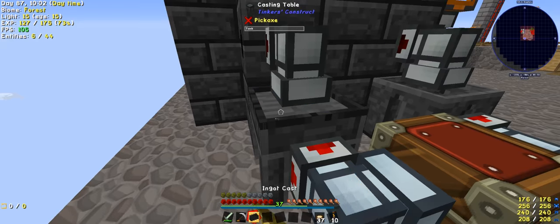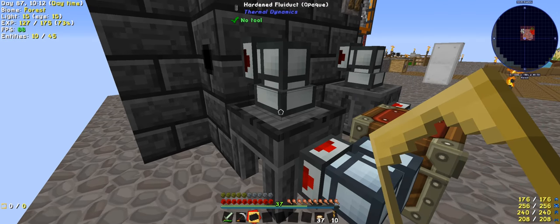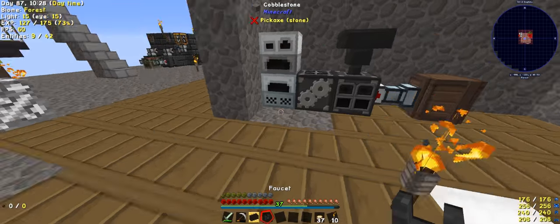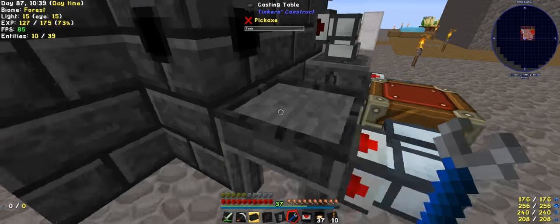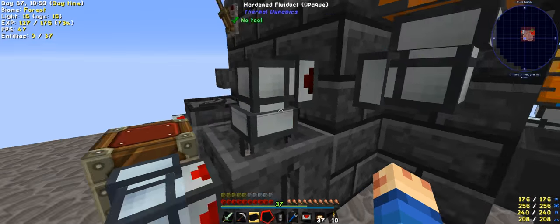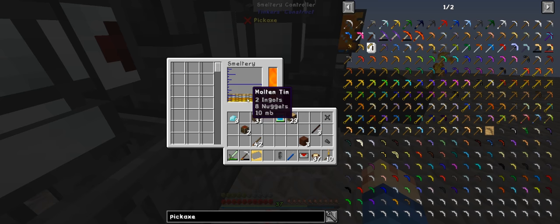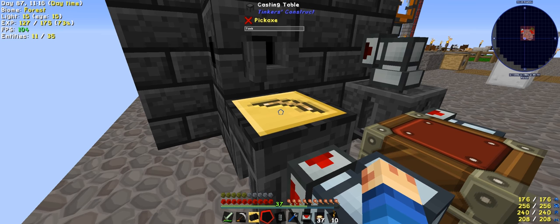I need to dump the gold in too. I'll grab a faucet for this, because I don't want to have to sit and wait. I really should just leave my spanner out, the amount of times I use it. Put my pickaxe down there and change to gold — that has been poured. Change back, pour the bronze. There's the bronze pattern done.